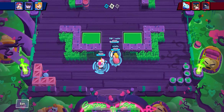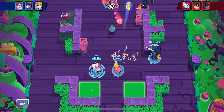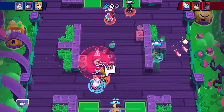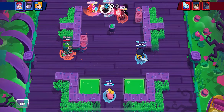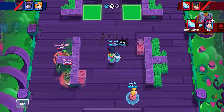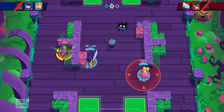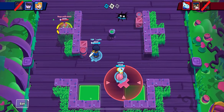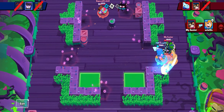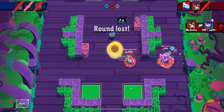Getting into the best build with Mortis: I like Creepy Harvest — I think everyone uses it. I don't think anyone really uses Coiled Snake anymore. Creepy Harvest is the one you want. For the gadget, it's personal preference; I use Combo Spinner because I feel like it's more reliable, but a lot of people use the other one. For gears, shield and damage are usually good for Mortis.